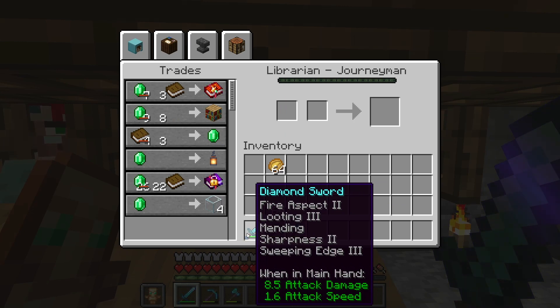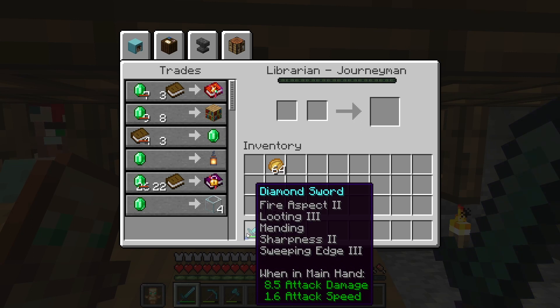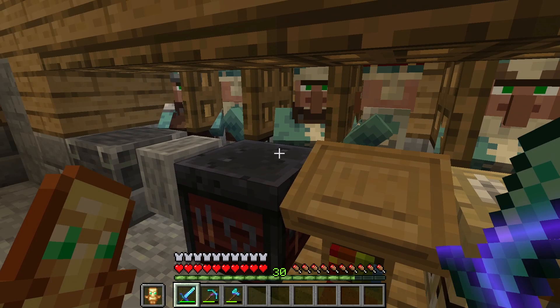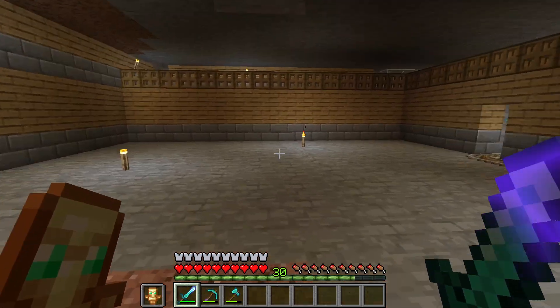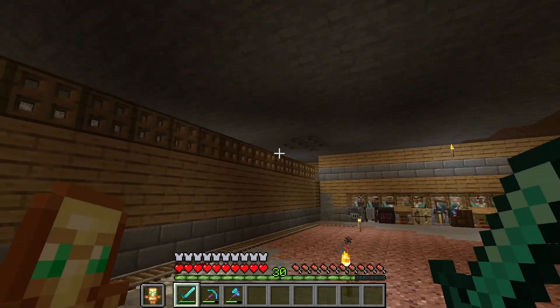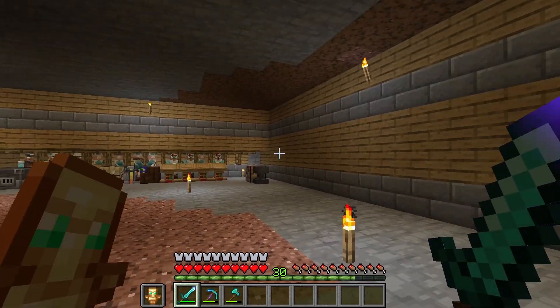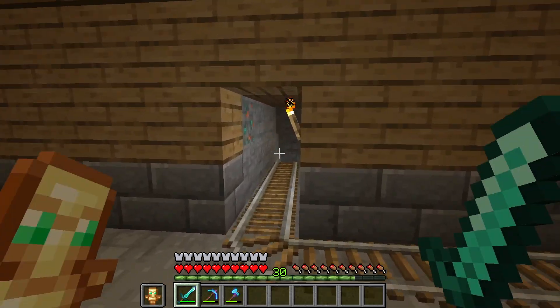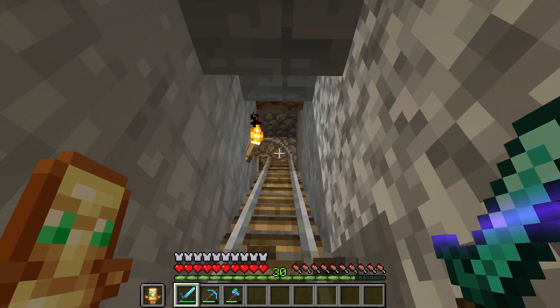That sword's looking pretty good now. I just need to upgrade sharpness to five and get knockback and unbreaking on there. Also got a cartographer, a cleric, and a fletcher. I'm planning on adding other stuff down here, like maybe a sugarcane farm or bamboo auto farm, maybe a super smelter, a full-size storage system.